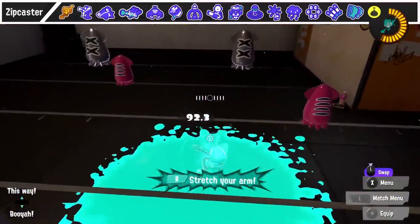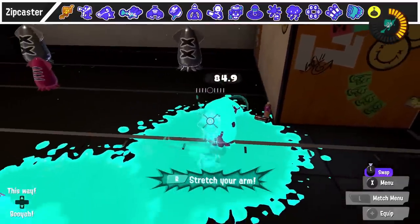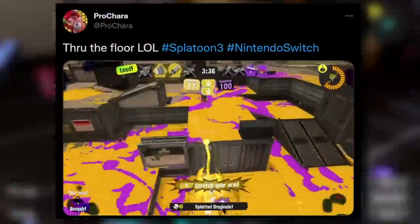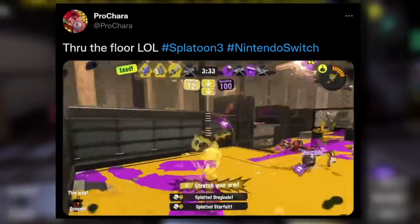A lot of players don't utilize Zipcaster's actual damage ability. It can combo quite well with many of the weapons it comes with, especially the Splatana Stamper, and can even go through certain objects like the ink vacuum, making it reliable as a way to kill that weapon.